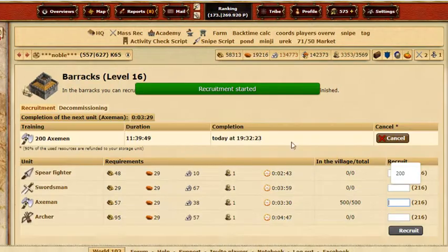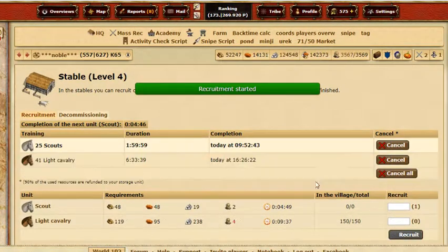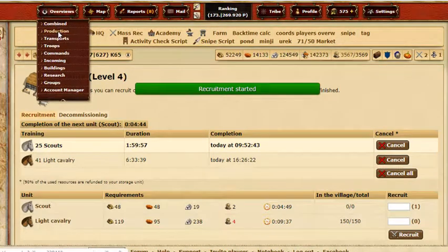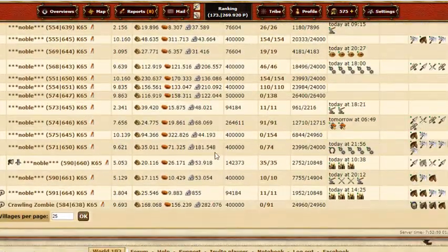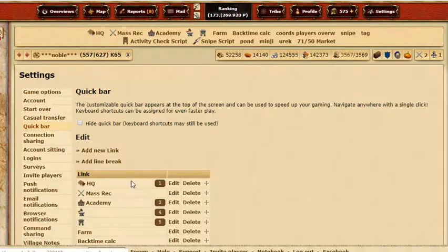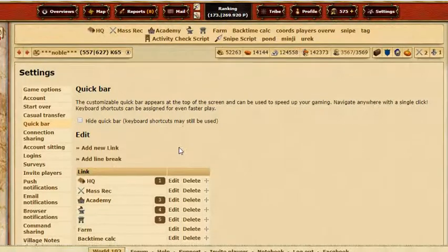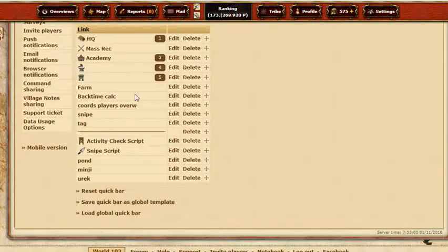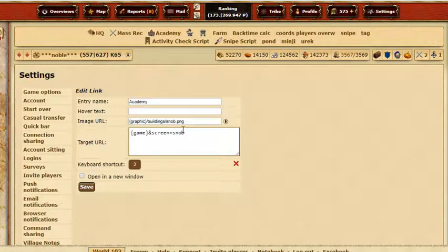For most of my villages I use the account manager, but sometimes I just like typing troops manually — I know it takes a lot more time, but that's just how I do it sometimes. Anyway, back to the quick bar: the market link was a failure, but you can work with the quick bar as much as you want.